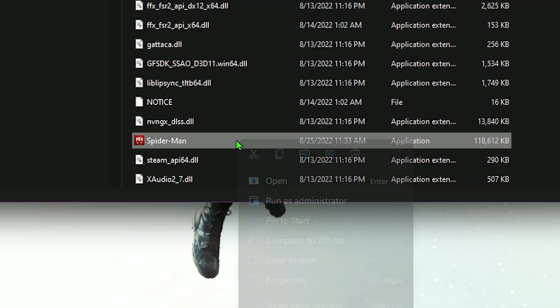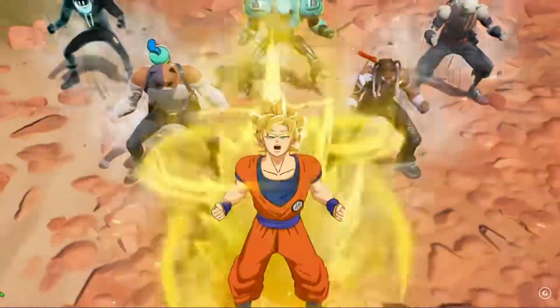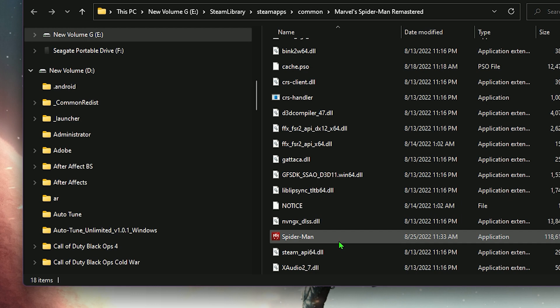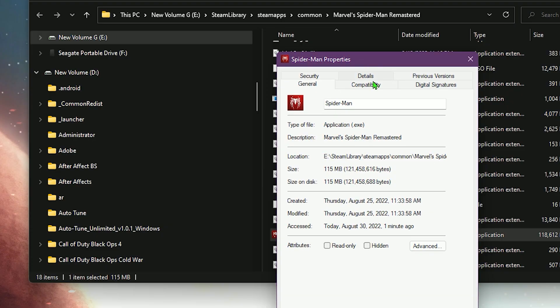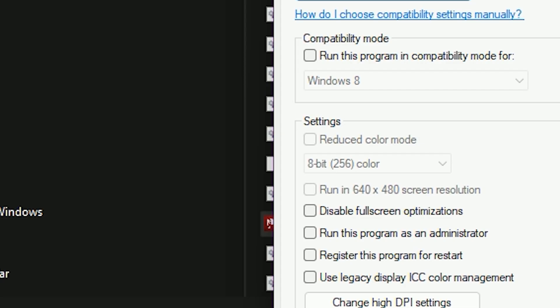Navigate to the installation path of the game of your choice — this could be Call of Duty Modern Warfare, Valorant, Fortnite, whatever you're playing. Right-click the executable file, which is the file with .exe at the end. Choose Properties, switch to the Compatibility tab, and check Disable Full Screen Optimization. Click Apply and OK, then repeat this process for any game you want to play.